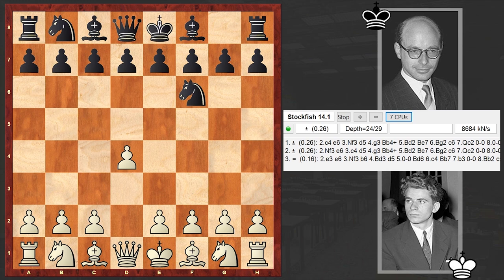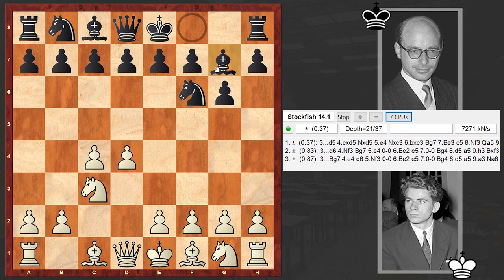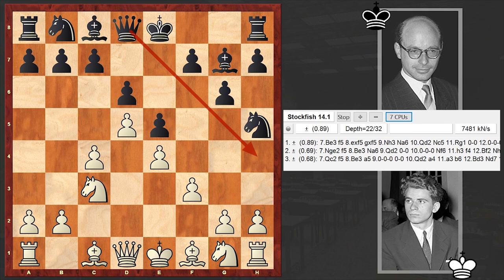Spassky opened with d4, to which Bronstein answered with Nf6, c4, g6. As you can see, I left Stockfish running so you can see how the evaluation changes throughout the game. The King's Indian Defense is on the board, against which White is choosing the Sämisch variation. With f3, White strengthens his center, intending to castle queenside while the f3 pawn supports the kingside advance. Then e5, d5, Nh5 - Bronstein is opening the queen's diagonal and preparing f5.